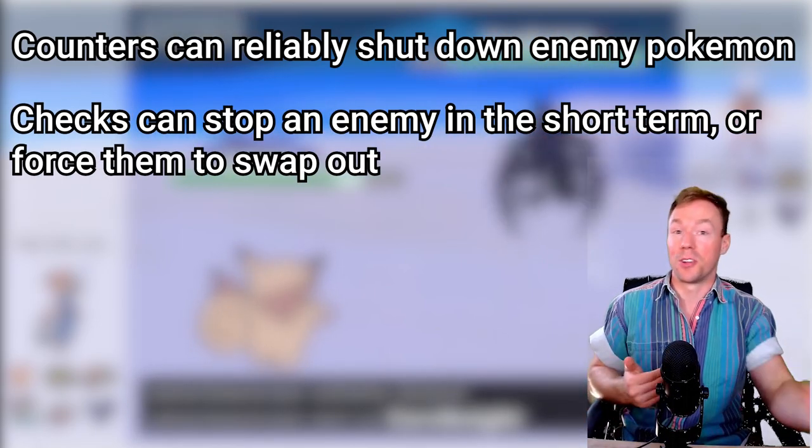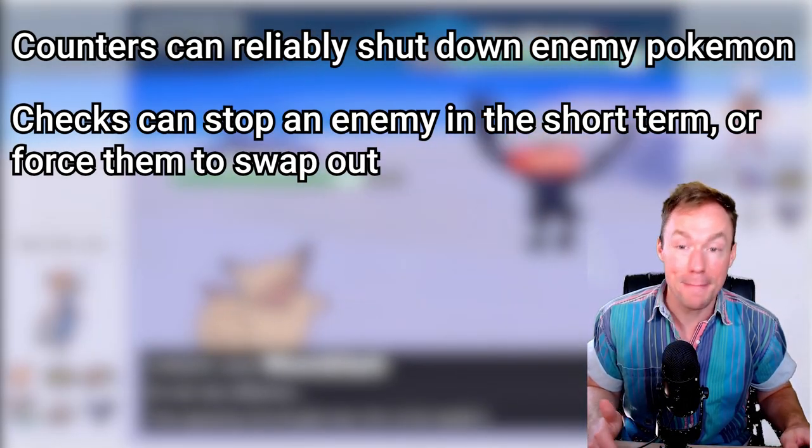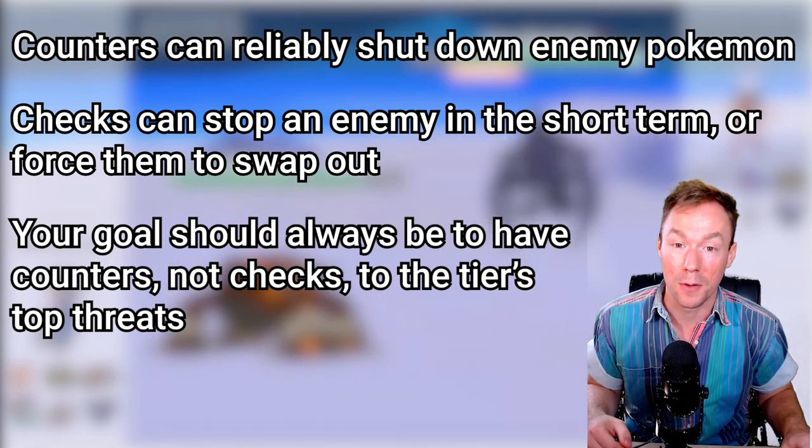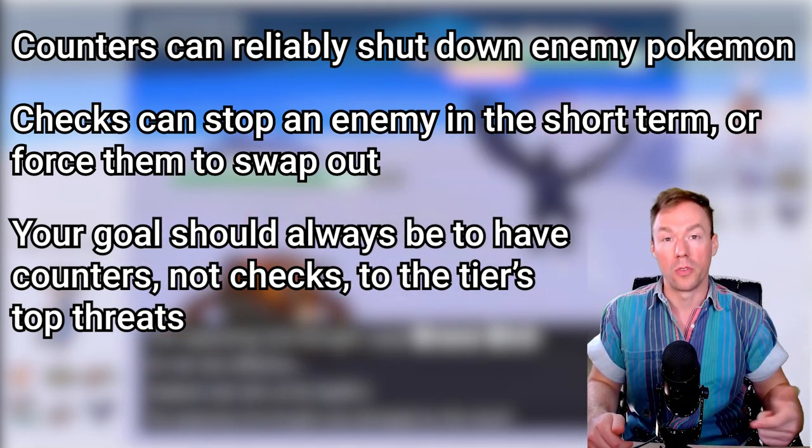Sure, it won't literally 6-0 your team if that's what you're worried about, but it can't be described as a hard counter, because over the course of a game it's not going to do anything to stop that Dragapult from clicking Shadow Ball over and over again.